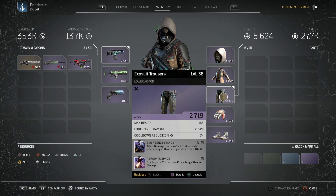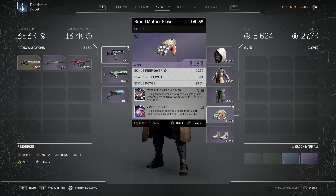Personal Space grants 15% bonus close range weapon damage. This is a really nice mod for the Trickster because in this build you're up close and personal all the time, so that extra 15% bonus does wonders.